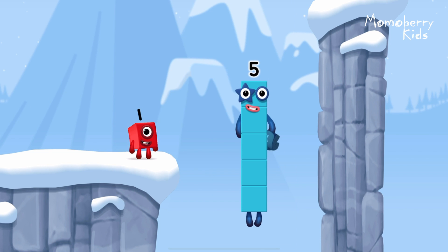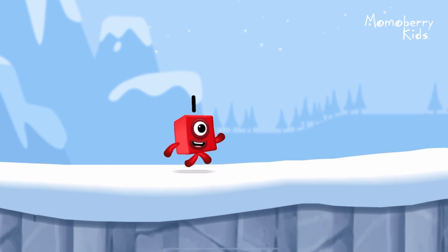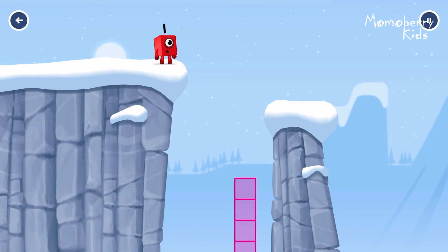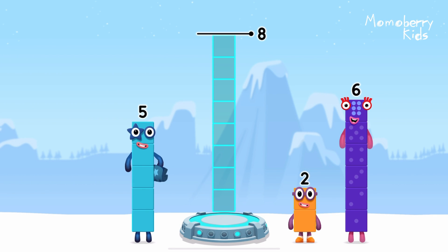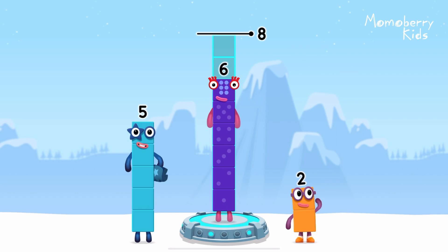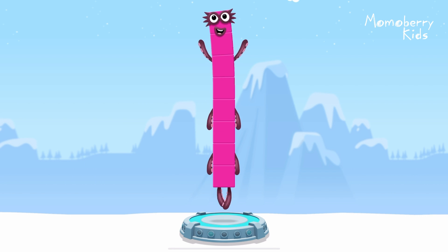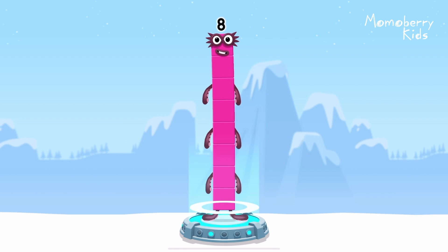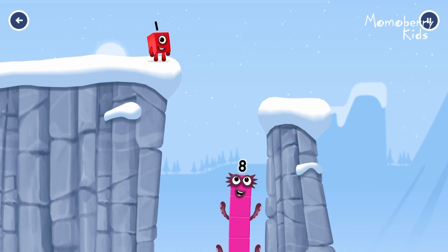You got it! Add number blocks to make eight: six, two. Correct! Six plus two equals eight! I am eight! Fantastic!